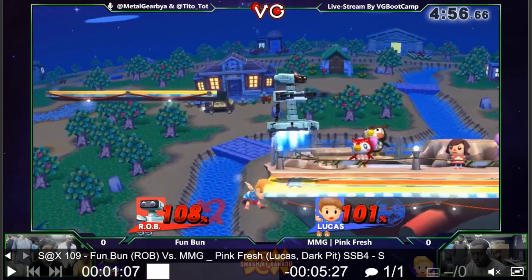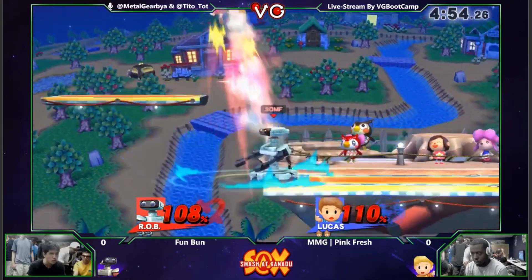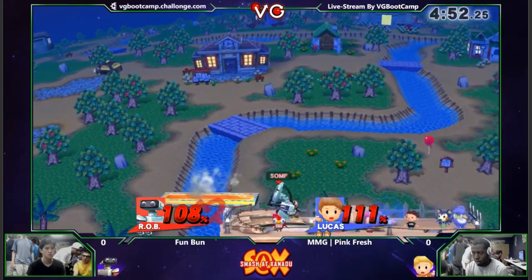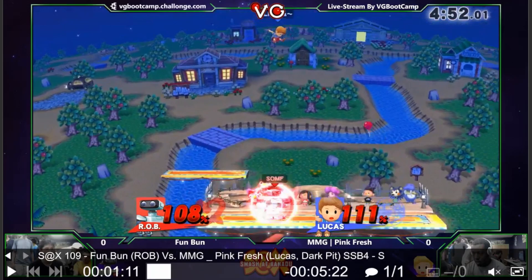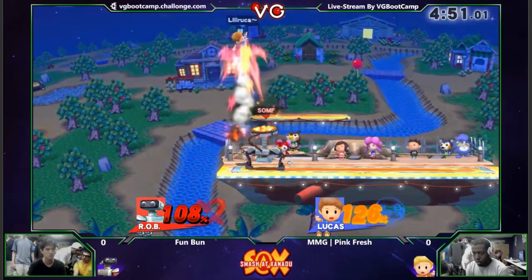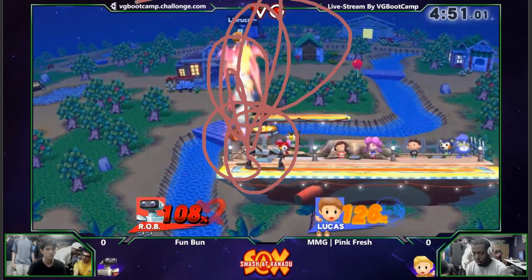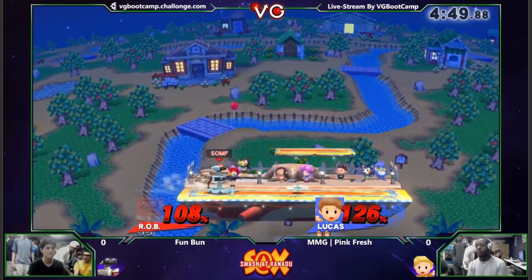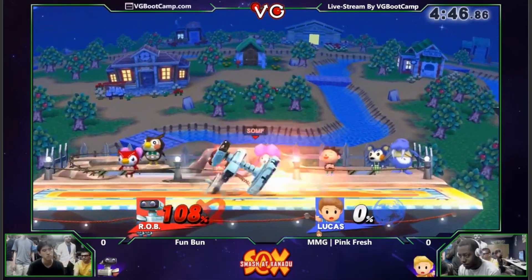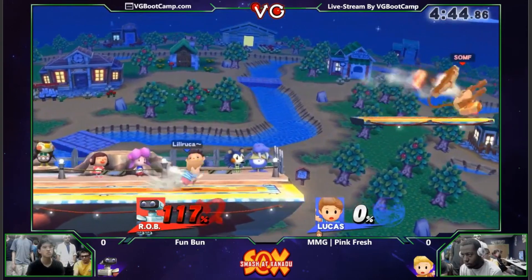Up smash! Let's see that again. This is the Fun Bun Classic right here. You can see he throws him, and intelligently decides that instead of waiting on the platform waiting for him to come down, he sneaks right down there and waits for Pinkfresh to land on the platform. So smart from Fun Bun. And — up smash! Look at that up smash! You're gonna be seeing a lot of that. And even though that looks so bad for Fun Bun, he took the first stock in the set.